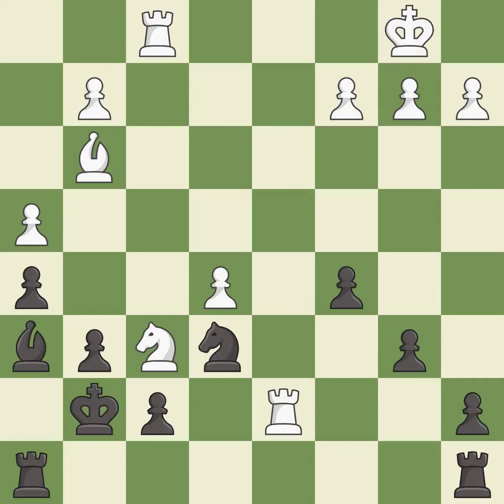This develops a rook off its starting square, getting it into the action. This is the only good move — it is a great move. This challenges the opposing rook for control of the open file — it is best. This threatens to reveal an attack on a pawn — it is excellent.